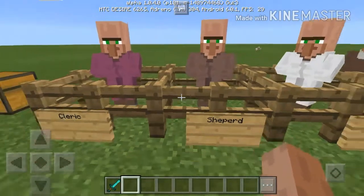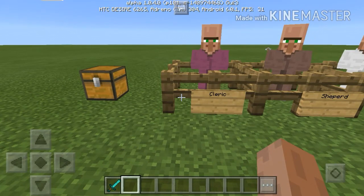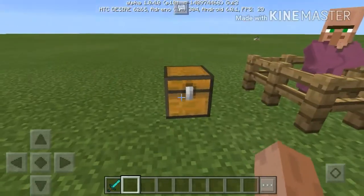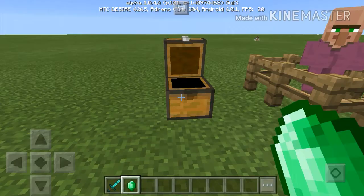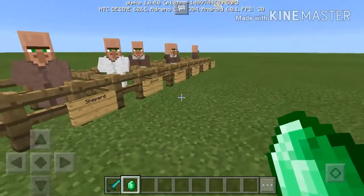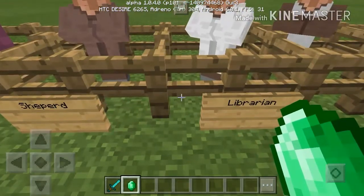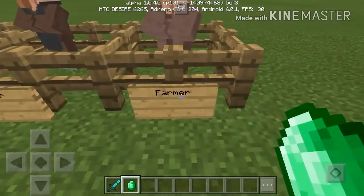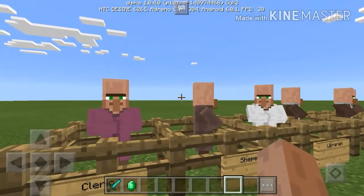The only major thing that they added in this update is village trading. Now obviously if you have played the PC or console version you are familiar with this. There are a bunch of villager types: we have the cleric, shepherd, librarian, leather worker, butcher, armorer, and farmer. They spawn randomly in villages.